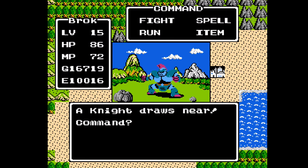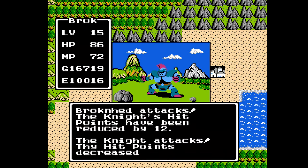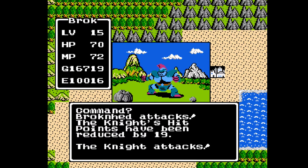Here we have the Knight. The Knight has 55 hit points, his attack is 76, defense is 78, speed is 103, can give up to 150 gold, and he gives 33 experience. He casts Stop Spell, which we should be pretty close to immune to. So I'm going to attempt to fight him and see what happens.